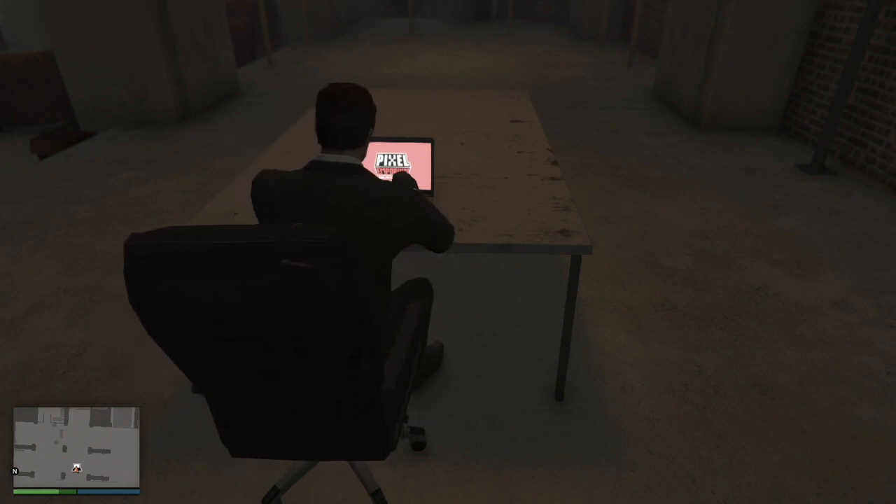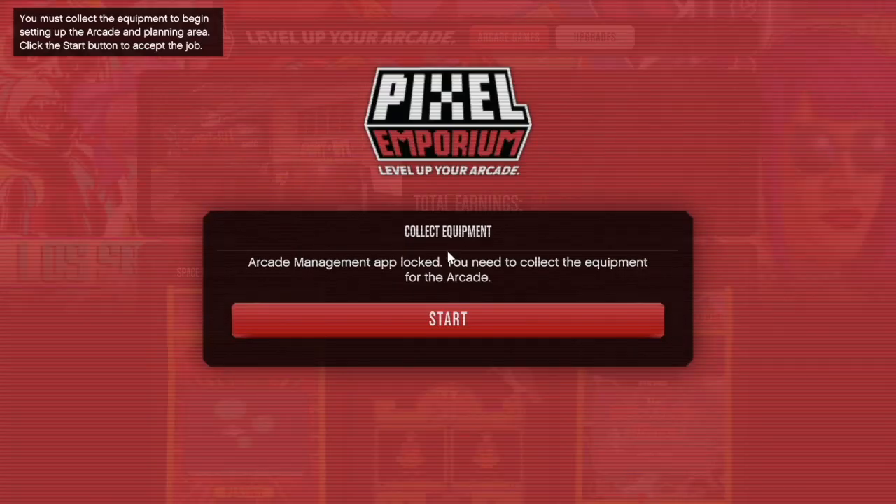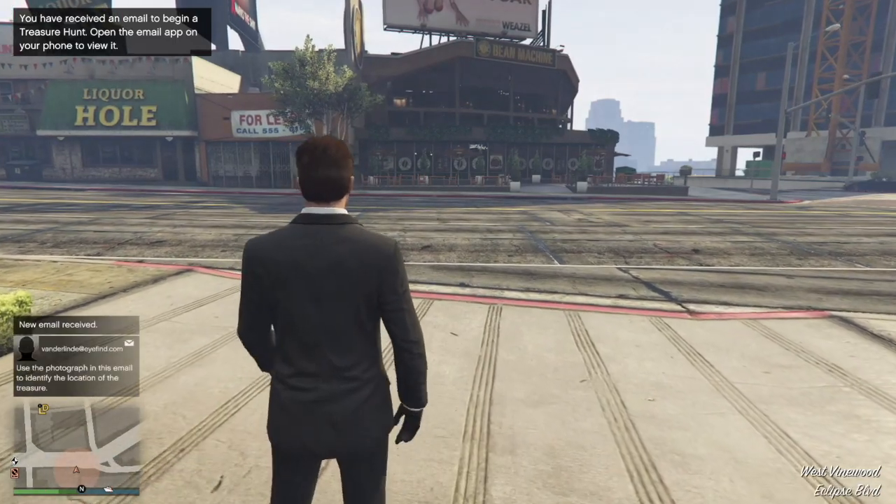Once you've done that, you'll see the option to sit down, access the laptop, and then you're good to go. It's quite simple, but it is not the most obvious place — when I was playing, I didn't even spot the interaction menu for a considerable amount of time.